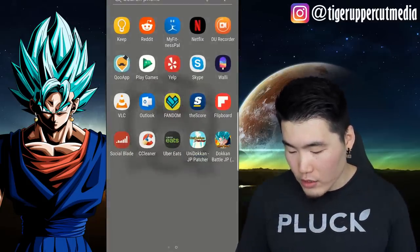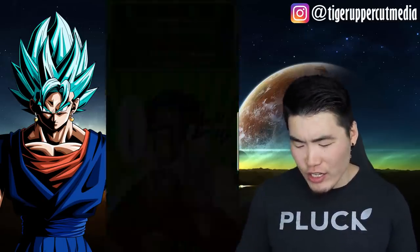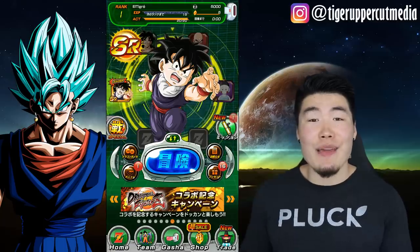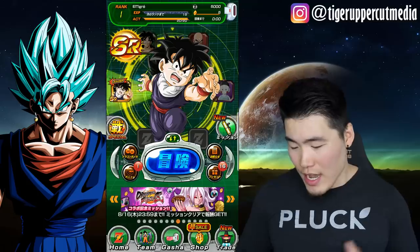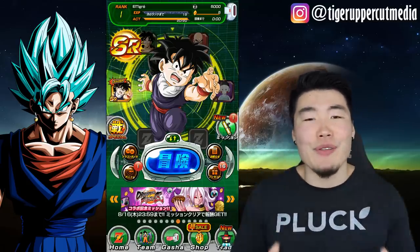All I have to do now is go back to the app and it should be good to go. There you go, guys — English translations on JP Dokkan. English links, English passive, English categories, English missions. Just absolutely, absolutely insane.